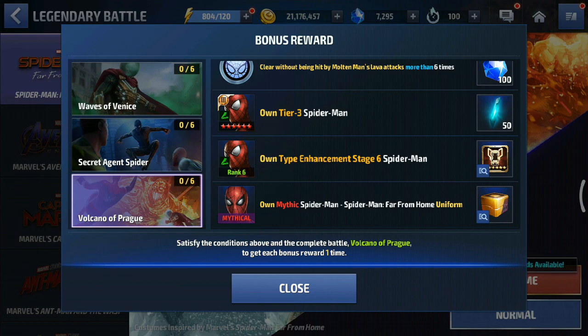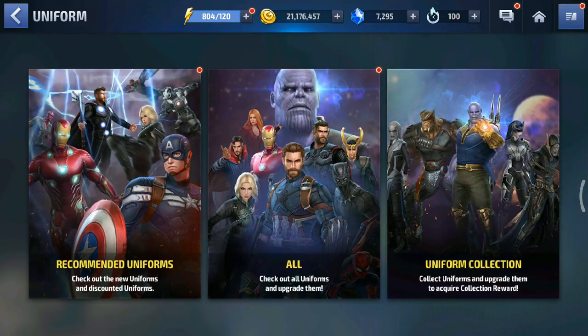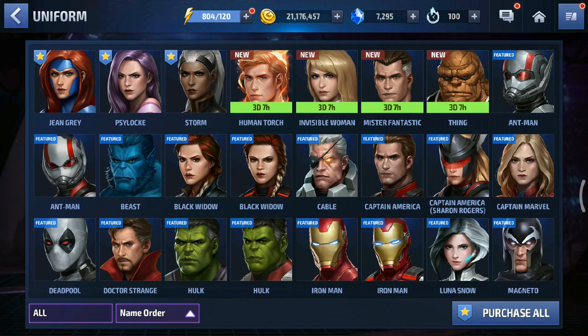Don't tier 3 Peter Parker — it's your account, your choice, but if you want to be most efficient, there are tons of better characters. For example, Mr. Fantastic from the new update: if you're going to tier 3 him, pick up the uniform; if not, don't. Same for Cap — if you're going to tier 3 him, the endgame uniform is great because the base kit does a lot more damage than infinity war. If you want the reward from the legendary battle, pick up the team suit.